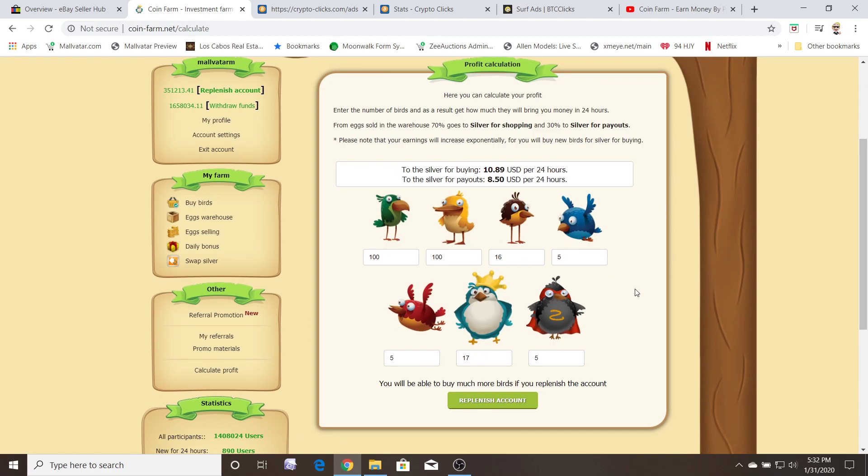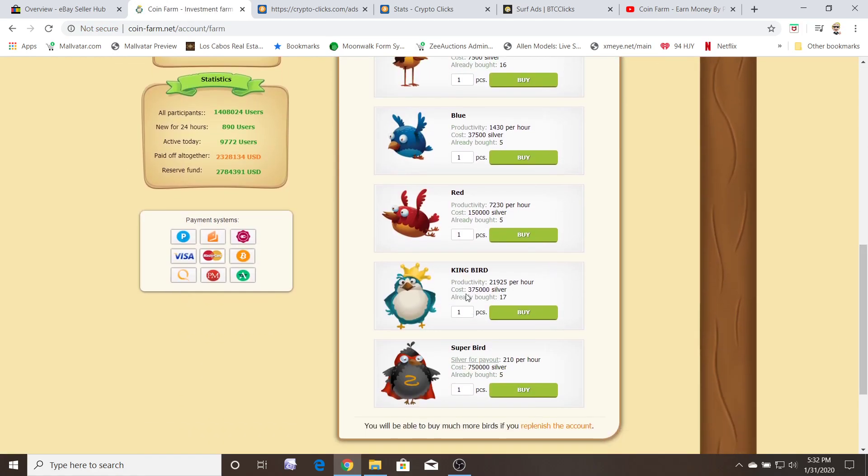I was like, well I would love to make $45 a day. What if it was 500 birds? I'd make $125 a day with 500 of these birds — that's a nice passive income. But you gotta keep in mind it takes a while to get to 500 king birds. They're pooping out 5,000-something silver coins a day, but it costs 375,000 silver coins to get your next one, and you're getting 70% of that — keep in mind 30% goes into withdrawals.